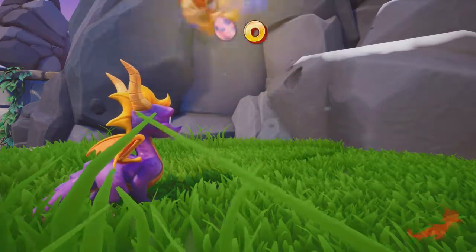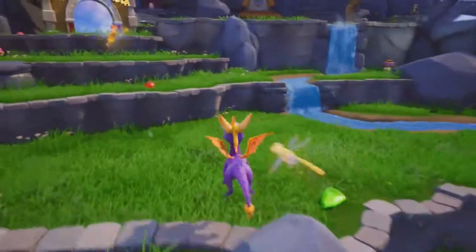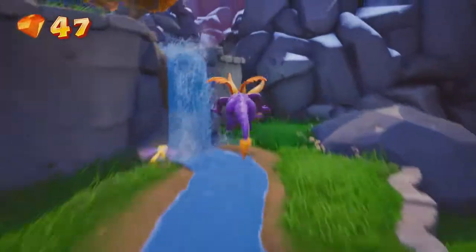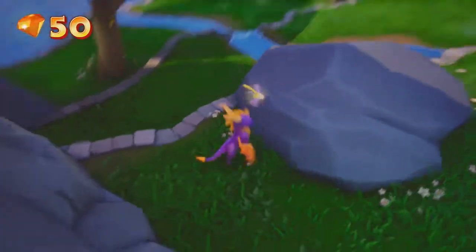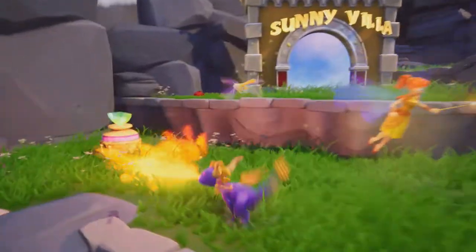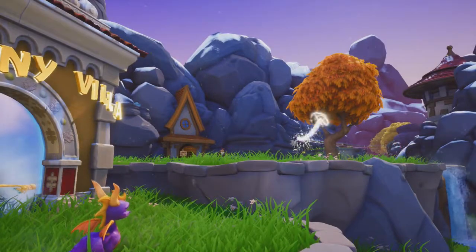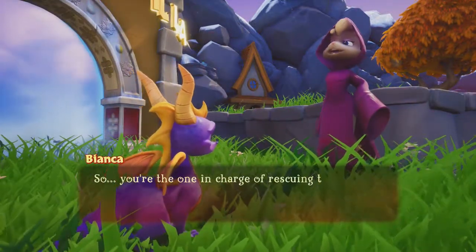They all do their little dance, which is pretty cool. Also, if you click the L3 button you'll immediately notice you have the Sparks gem finder, just like in all the other games in this trilogy. On the PlayStation 4 they released it with the gem finder, which wasn't really in the original games — at least not in Spyro 1 and 2, definitely not in the first Spyro.